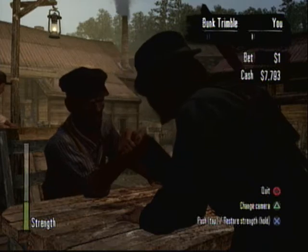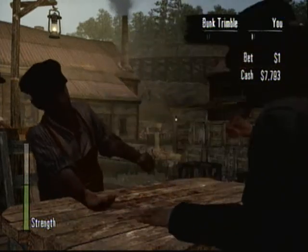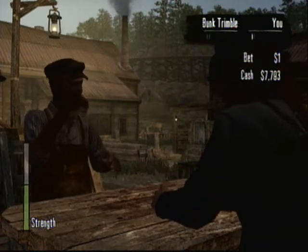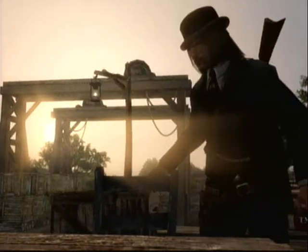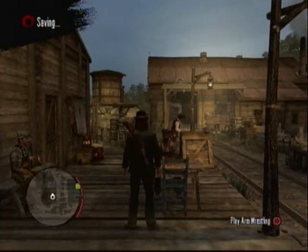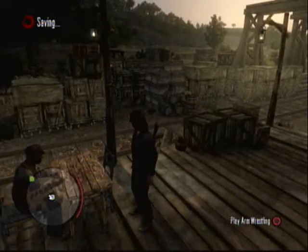He'll put up a fight, but all you gotta do is — you see my meter just going up and down. So you just hold, hold, hold, tap, tap, tap, hold, hold, hold, tap, tap, tap. No problem. Four wins in a row. And that's how you win at arm wrestling every time.